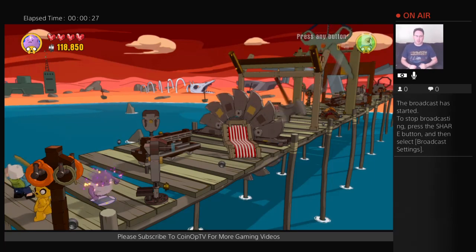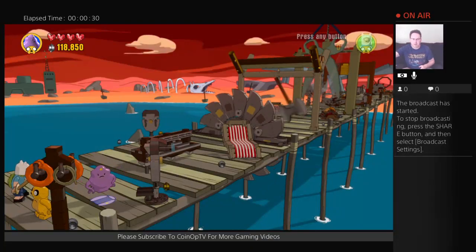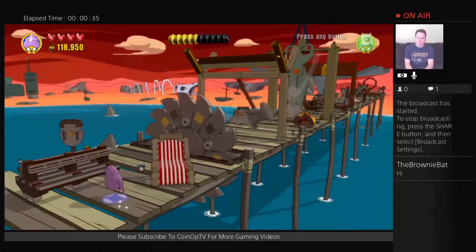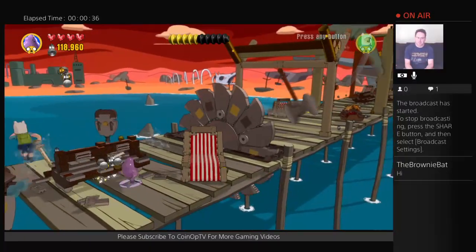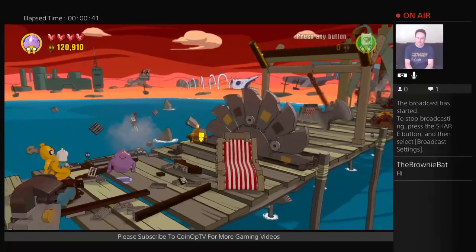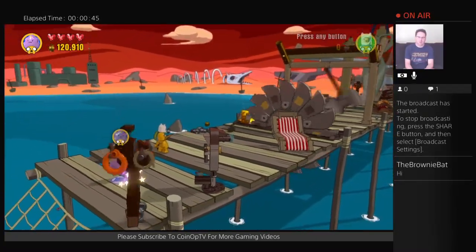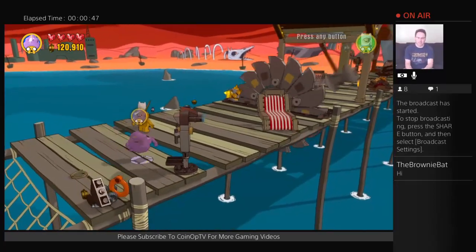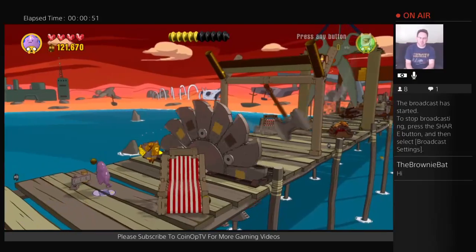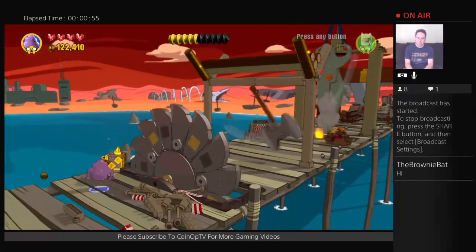What's going on, Coin Op TV subscribers, Robert Welkner here playing some Lego Dimensions with the Adventure Time level pack. I got Lumpy Space Princess, Finn and Jake. This is part three of my gameplay — we just got past a little checkpoint and now we're continuing on.